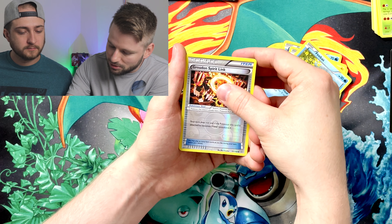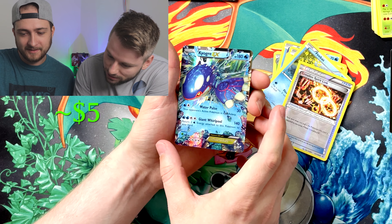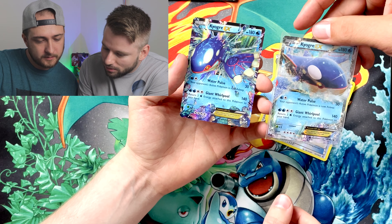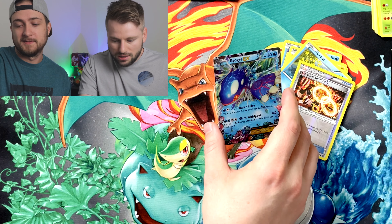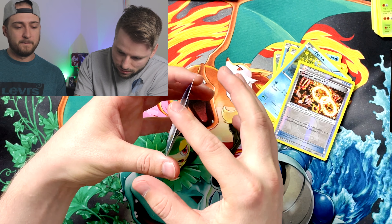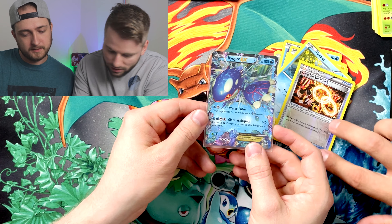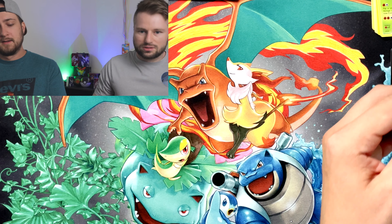Oh, another Groudon Spirit Link! Oh no — what?! Oh my gosh, Kyogre EX! Is that just like the — no, it's a little bit different. Is it really? Wow — mind blown, that is amazing! We're saving that one. I can't believe you pulled that already! Was that in the Groudon pack? Yeah!